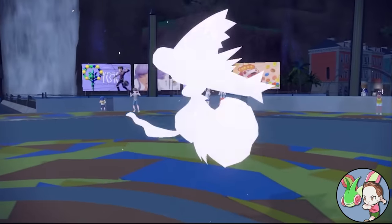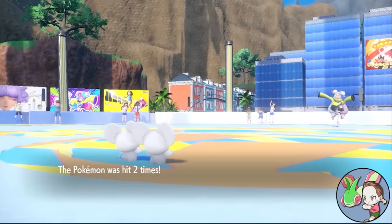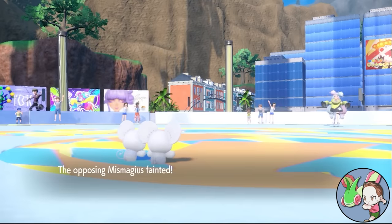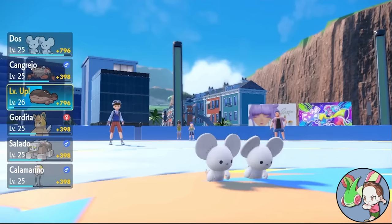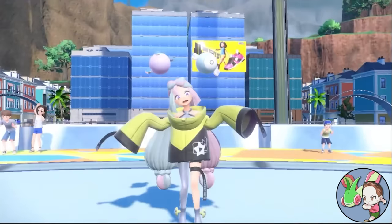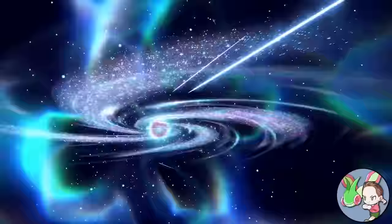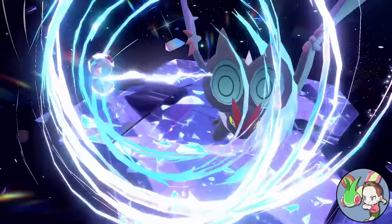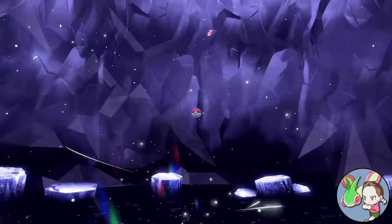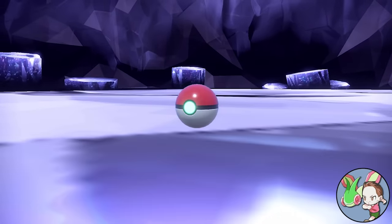There are eight gym badges, an Elite Four, and a champion, but there are also two other storylines that you can complete — or you can completely ignore them. In order to get to the credits, you'll need to complete all three storylines and do a final chunk of story that sees them all come together. It's a lot of story. For the very first playthrough, it is incredibly rewarding to do the entire thing, and as someone who normally doesn't care about the story in Pokemon, this one is actually pretty spectacular.